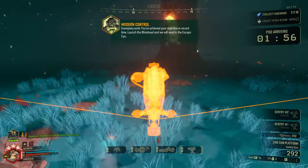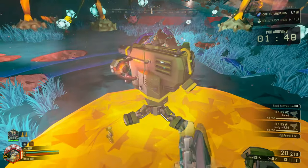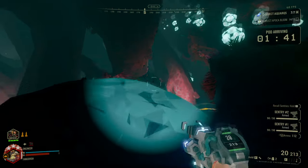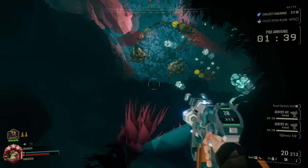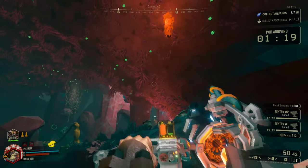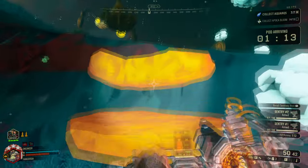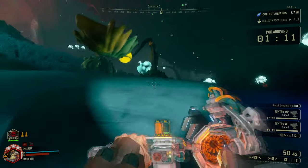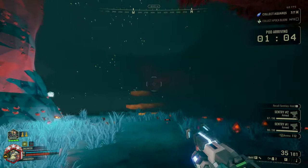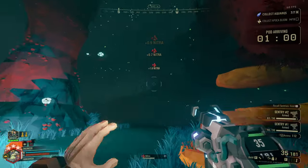I gotta find one more Apaka Bloom real fast. I'm going to set up my turrets here and let all the bugs come towards me. There's a Stingtail — he's attacking Steve! The shrimp is attacking Steve. I still think it would be pretty cool if you could tame Stingtails. Like it would take longer to tame a Stingtail, but it would also be really OP.